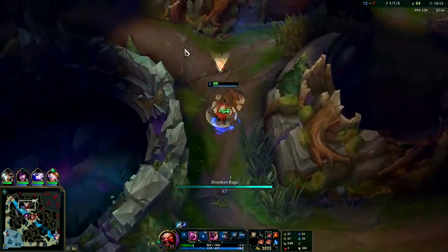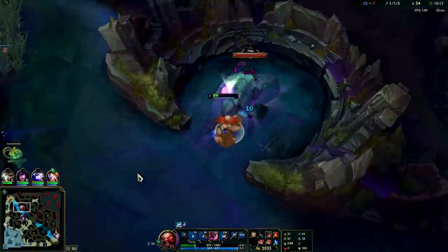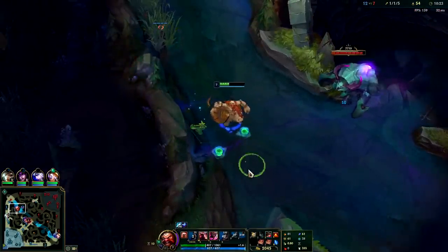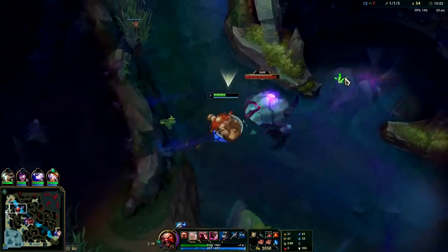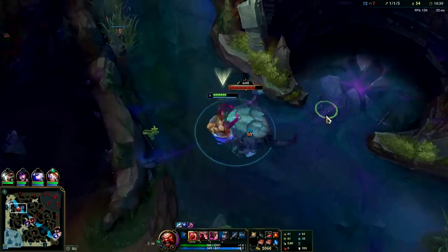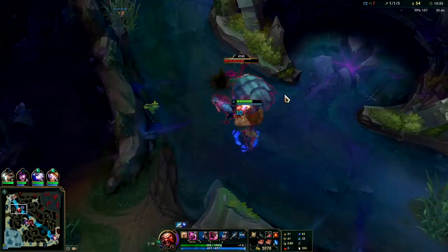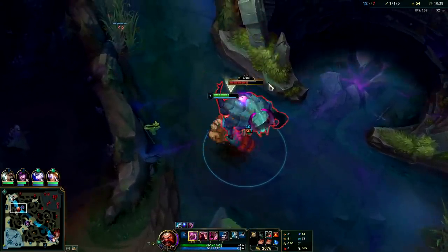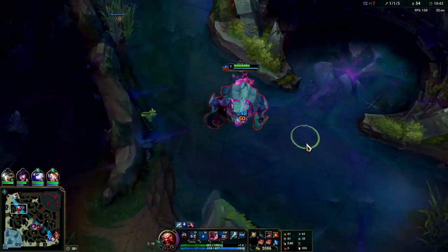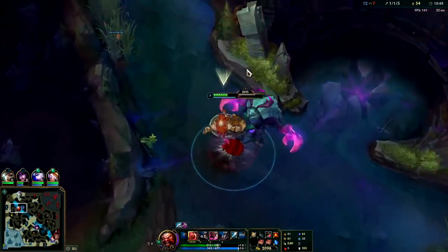Use our W, use our passive again — pretty much every time your passive is up and you're missing HP you're going to want to use it. Just trying to heal up. One cool thing about the jungle items: when you hit Herald in the back you get so much healing since the Hailblade or Emberknife both give you 15% omnivamp. Any damage you do against monsters counts, so soloing Herald is even easier this season than it's ever been — you actually heal off it, which is kind of gross. It's such an easy objective to take solo as any jungler now.